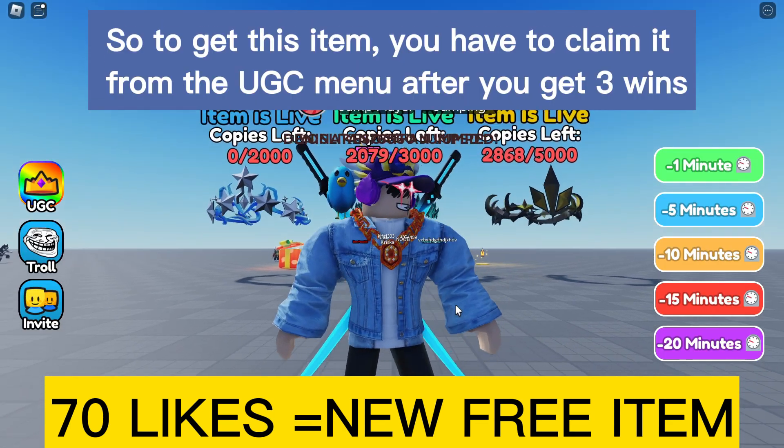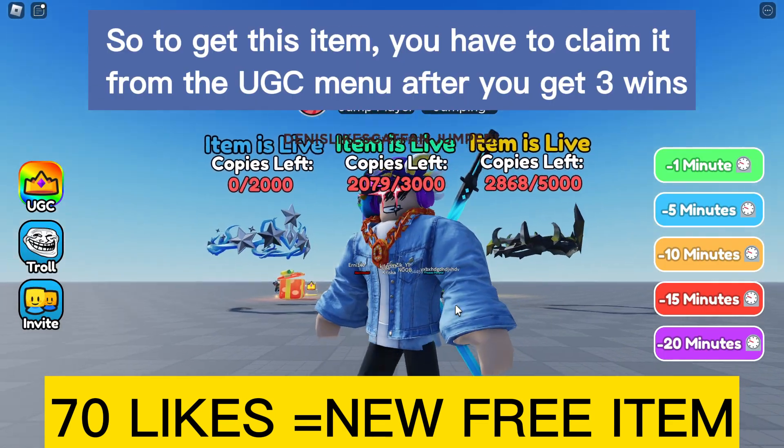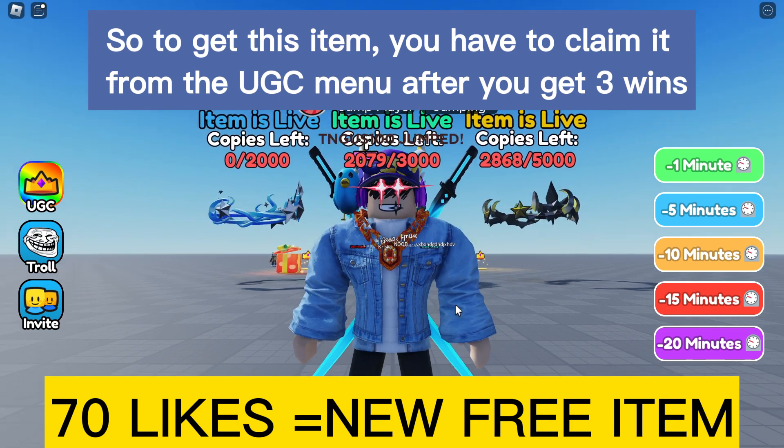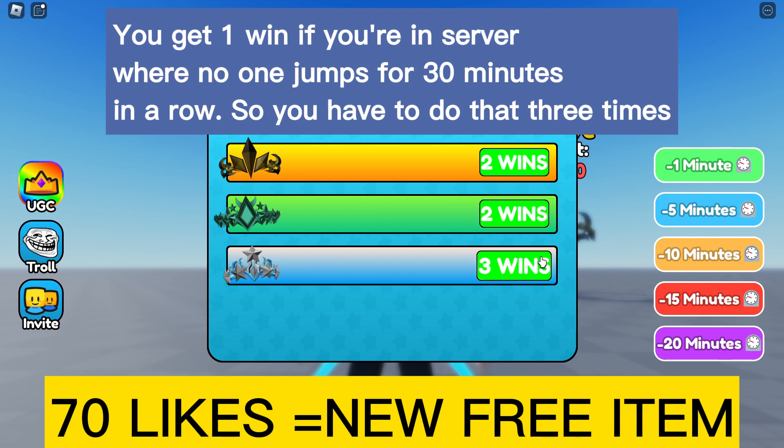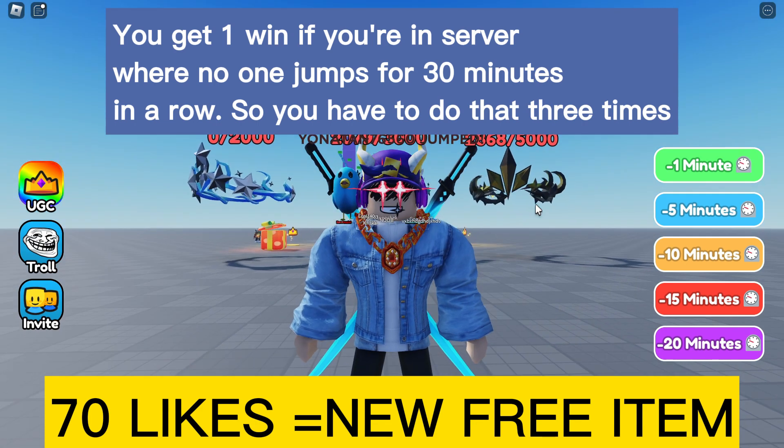To get this item, you have to claim it from the UGC menu after you get three wins. You get one win if you're in a server where no one jumps for 30 minutes in a row, so you have to do that three times.